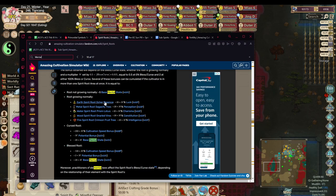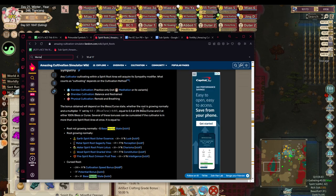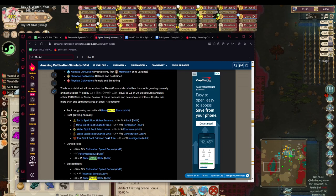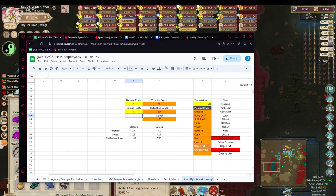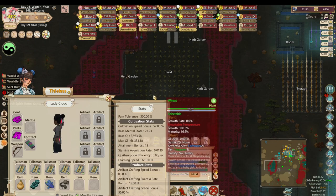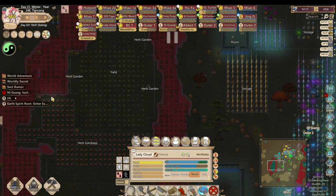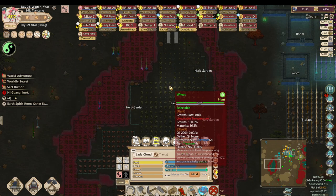The formula is 20 times M, where M starts at 0.5 plus the absolute value of the blessed or cursed count. So you only get half of this bonus at first — five blessed spirit roots gives a 50 mental state bonus, not 100. All values start at half the bonus, and as you accumulate more blessed and cursed points, it slowly converges to a 1.0 multiplier for the full 100 bonus.